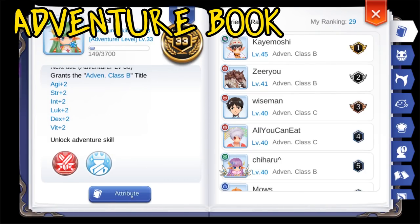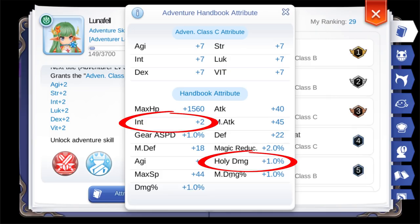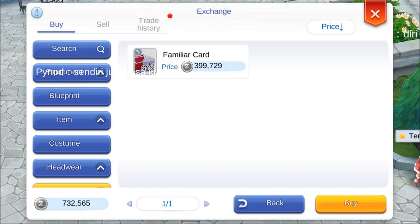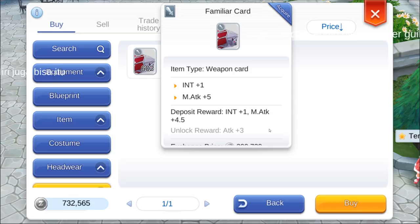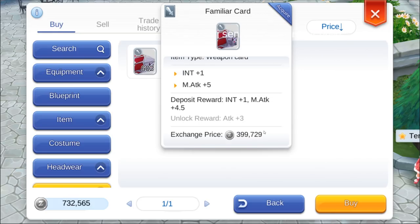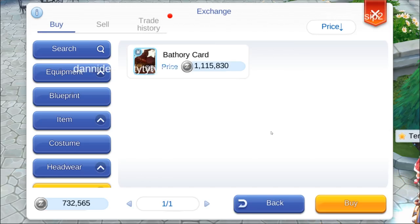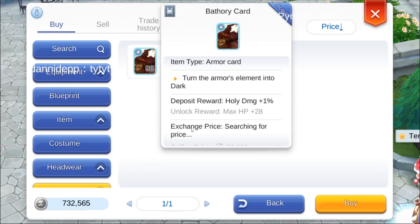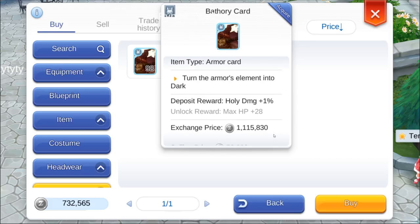Now let's get nitty gritty with our adventure book. You can deposit and unlock a few things in your handbook to get additional int and percentage increases to holy attack. A single point of int can really help if you're close to rounding up your heal formula. For cards, you can start by depositing a Familiar card, which gives you int plus 1 — it's a cheap card and the deposit benefit is almost the same, so it's awesome. After that, you could go for a Bathory card that adds plus 1% holy attack.